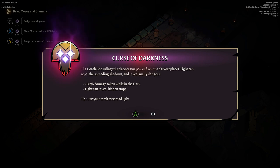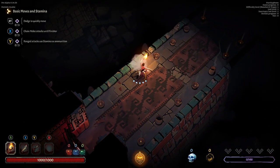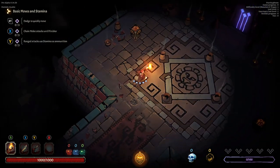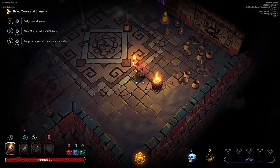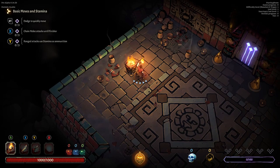The Death God ruling this place draws power from the darkest places. Light can repel the spreading shadows and reveal many dangers. So we take about 50% more damage while we're in the dark, light can reveal hidden traps, and we use our torch to spread the light. Who doesn't like smashing pottery, right?